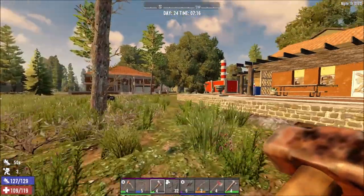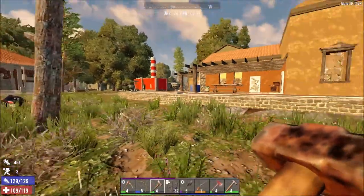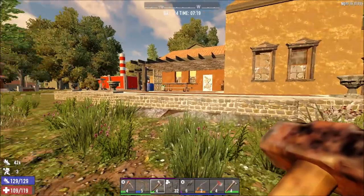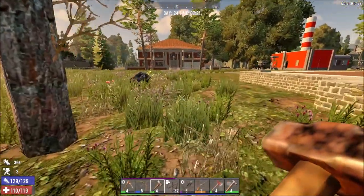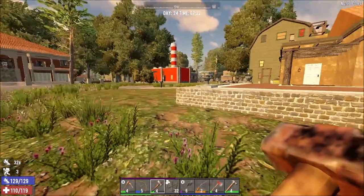Hey guys, welcome back to another video. I'm into Seven Days to Die again, this is Alpha 19 and the beginning of a new series. What I thought would be cool is if we had a look at some of the buildings and explore them and see what they have to offer - buildings of note or interest.